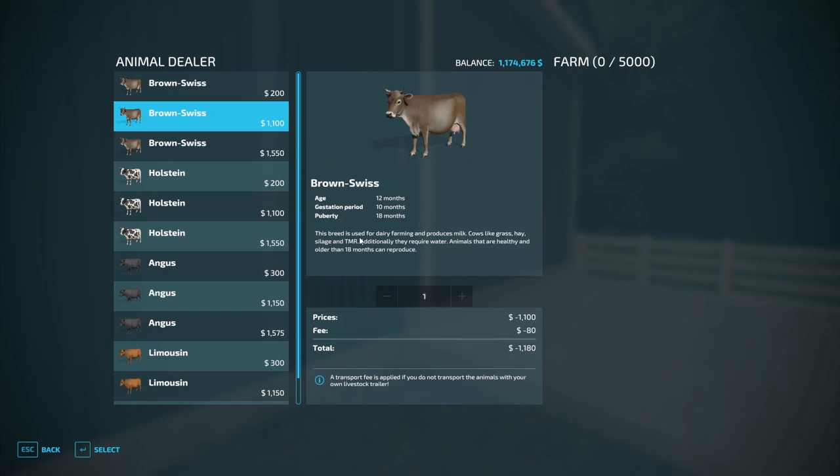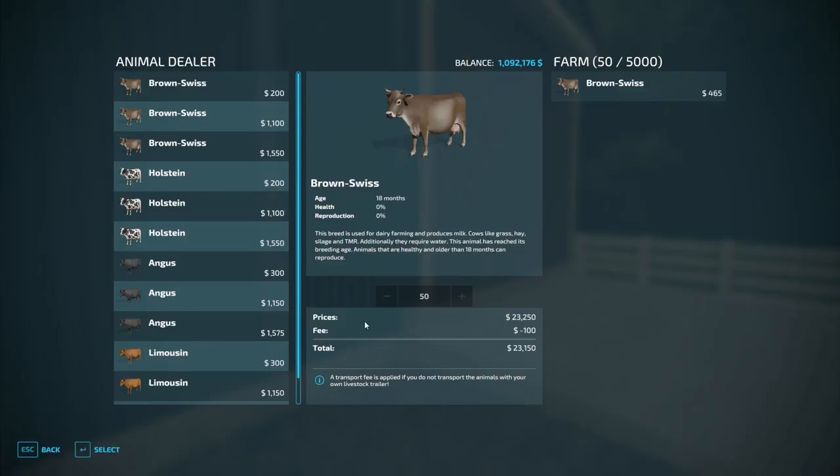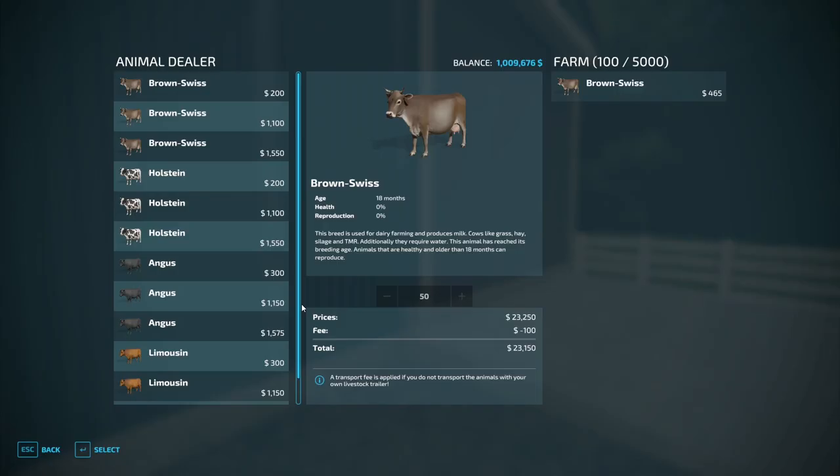Let's go with the Brown Swiss on this because I think we went with Holsteins on that one. You have to go 60 at a time because I edited it — I set it up where I could put in whatever I wanted but now it's back to original since it was causing conflicts when trying to buy more than 60. Okay, there's 50 — now we're going to buy another 50.